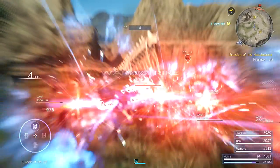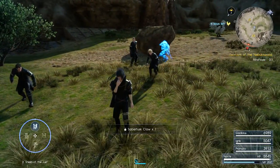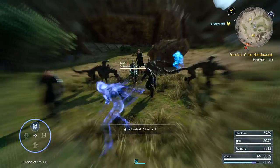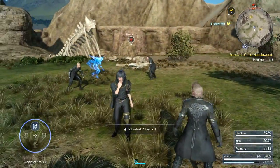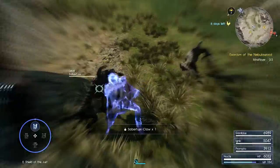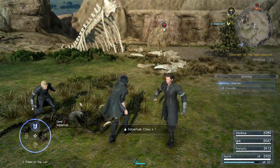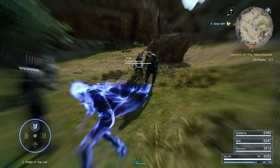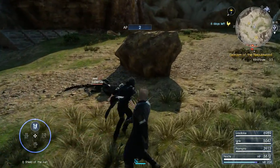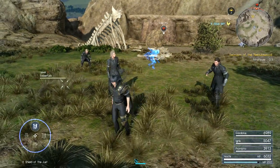This is all there is to it — you just do this over and over again and the AP racks up really quickly. I haven't actually tested it to see how much I get in an hour, but that's what I'm going to do here. If I had to guess I'd say it's probably around a thousand an hour. So I'm going to keep doing this for an hour, then we'll come back and see where I'm at.